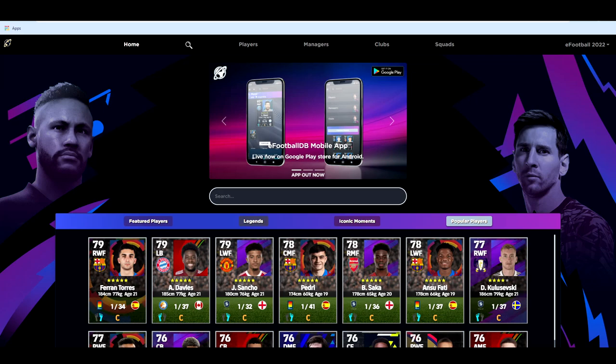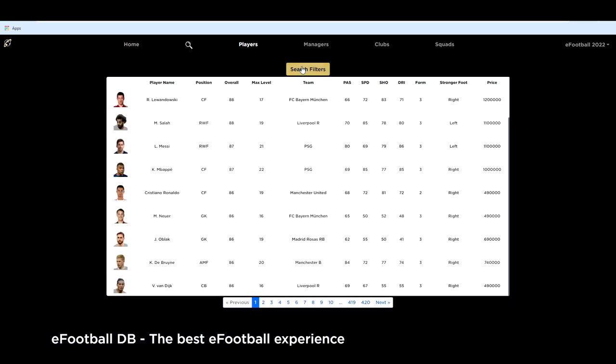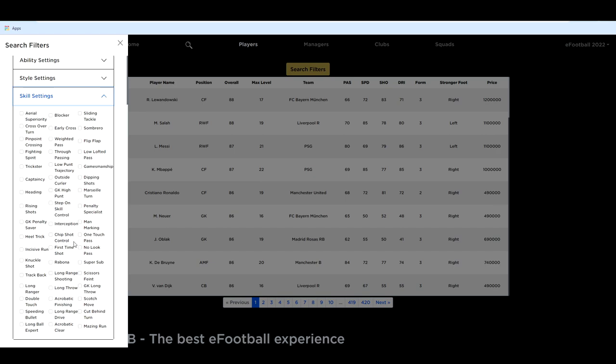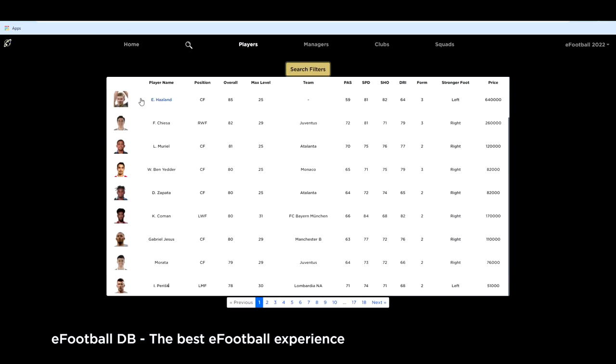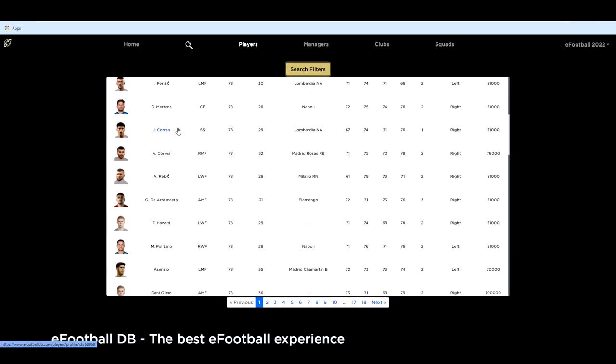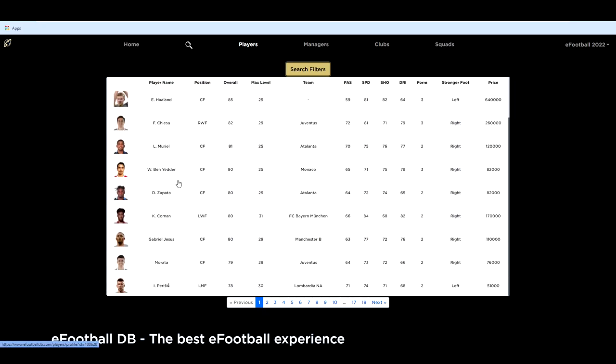We're heading over to eFootballDB.com, going into the players menu from the nav bar, then into search filters to search for super subs. This is a very easy and handy way to find every super sub available, and then you can go through and fine tune it yourself.